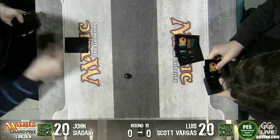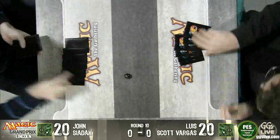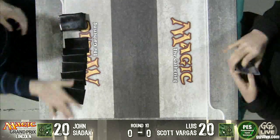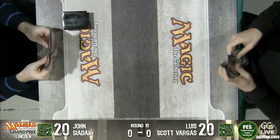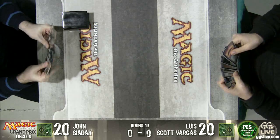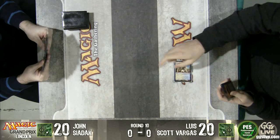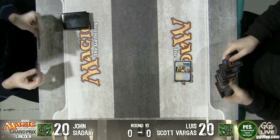John rolls a two. Luis rolls — I believe that's a 13. Luis will be on the play this game. Luis looks like he has a potentially winning combination of cards there. He has a turn three Gifts. It's pretty good.